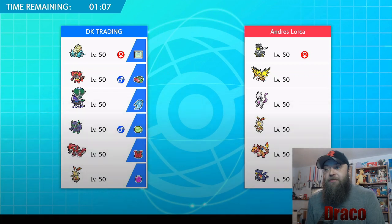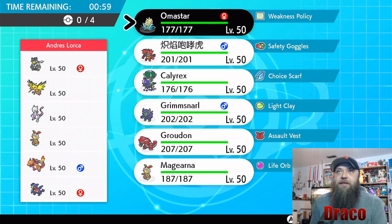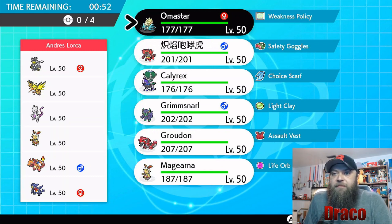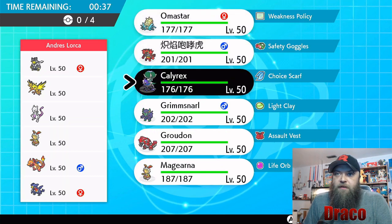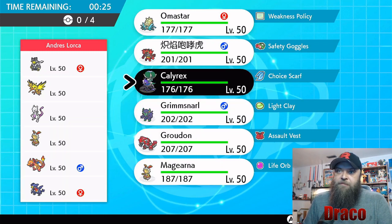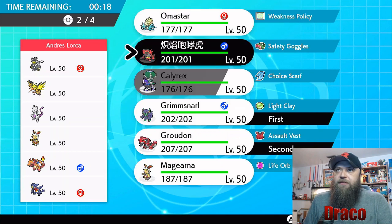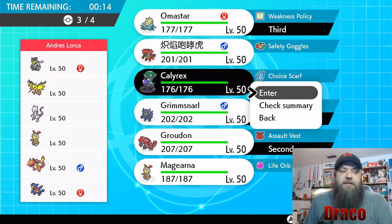Okay, there's a Mewtwo, an Urshifu, a Zapdos, a Charizard, a Magearna, and Omnistar on their side. Omnistar kind of does pretty decent here. I just don't know if we lead it because Zapdos is a thing. I'm going to go Grimsnarl and Groudon, bring Omnistar and Calyrex.